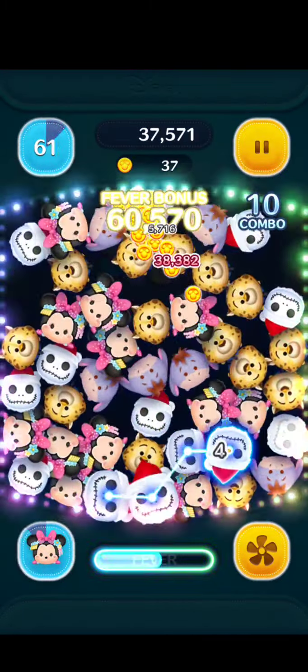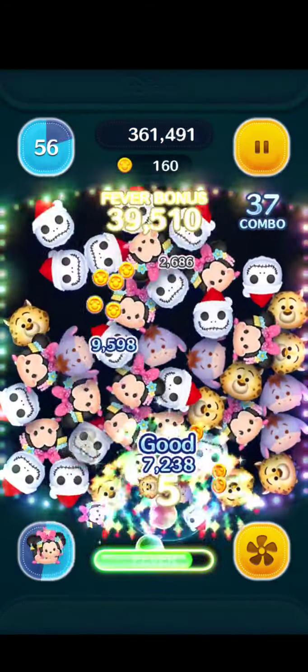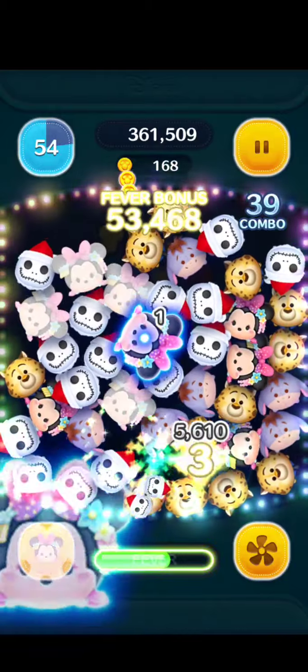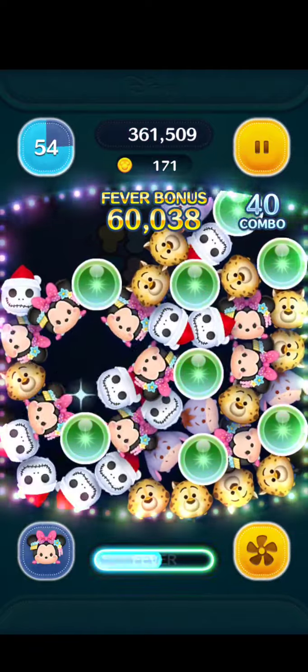So Mini kinda creates 7 to 8 bubbles at skill 6. Unfortunately, they're all just basic bubbles. If they were only a little bit more special, then she would be a super great character to have.